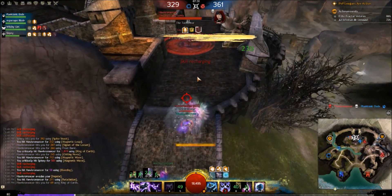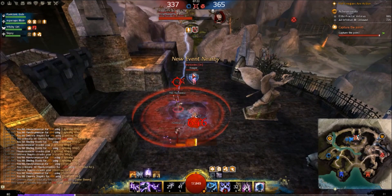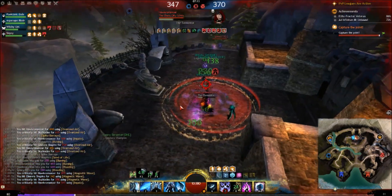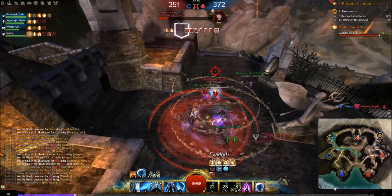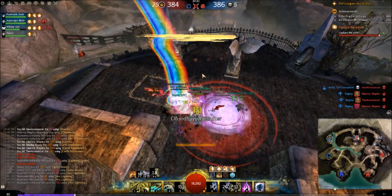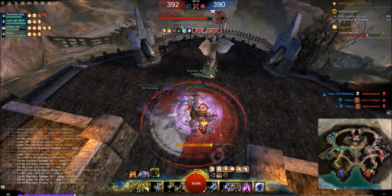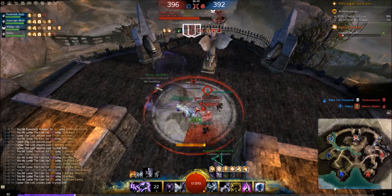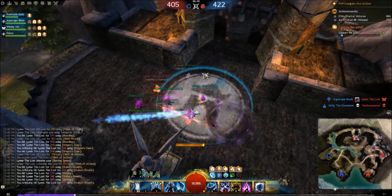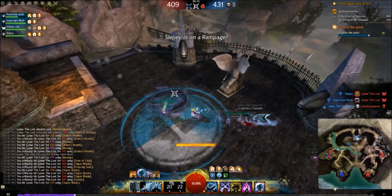Let's push back onto mid — hopefully our team follows. Immobilize this guy, try to burst him down off point, knock him down, pop Swirling Winds so the Ranger can't pew pew us. We don't actually own the point now so it's a bad idea to be fighting here — but hopefully our team backs us up. Pop Obsidian Flesh. The Necro is really low — we got two downs. We go for one stomp. Got it. The Mesmer came at a pretty good time for them, but we're doing a good job surviving.